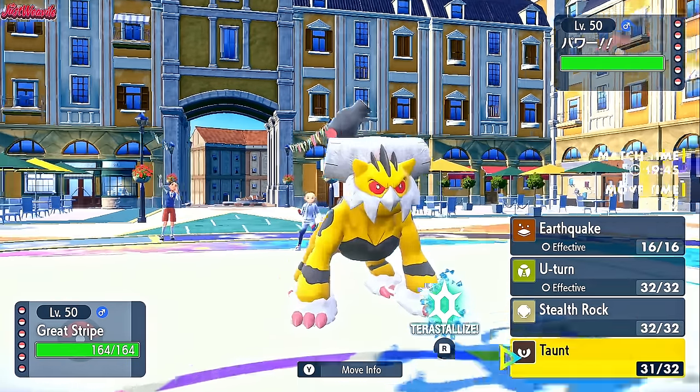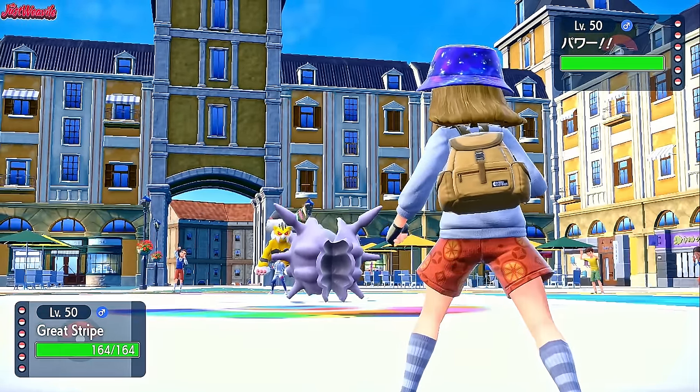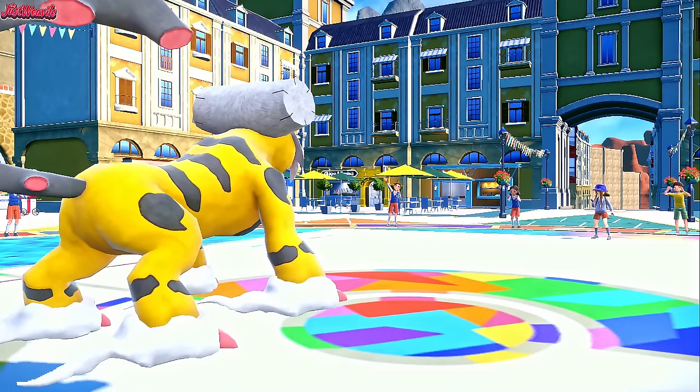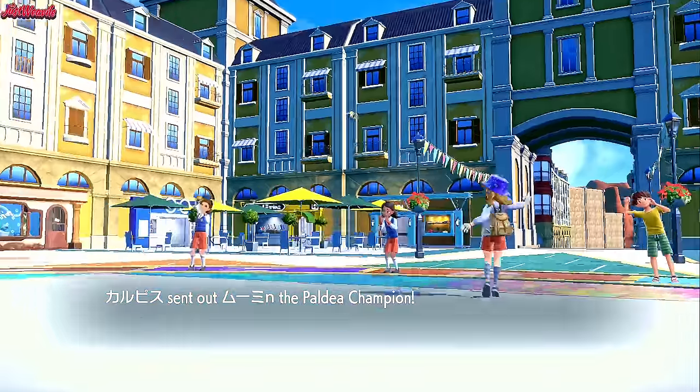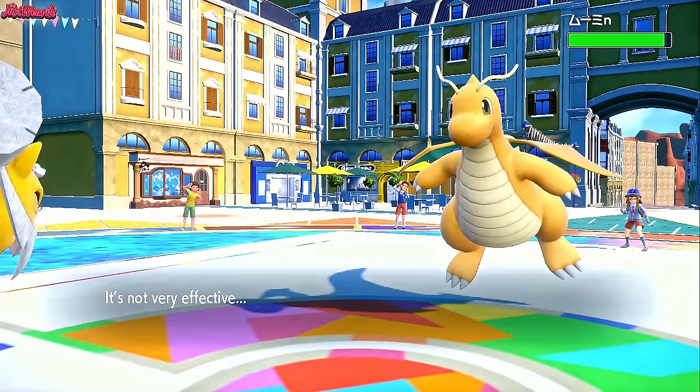Now they either switch out or stay in and attack with Icicle Spear. I'm going to go for a U-turn and get out of there. They do withdraw, so we could have gone for Stealth Rocks but I didn't want to risk the Icicle Spear. They go into Dragonite, so we break its Multiscale with U-turn, which is fantastic.